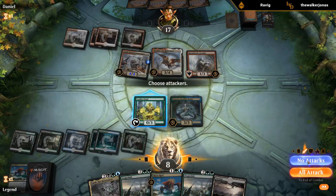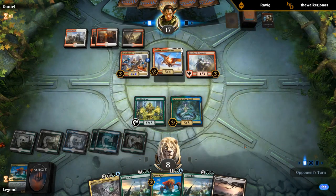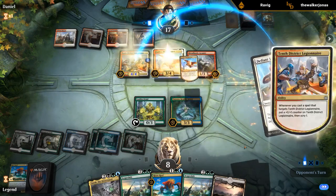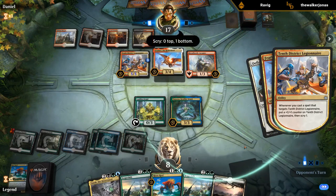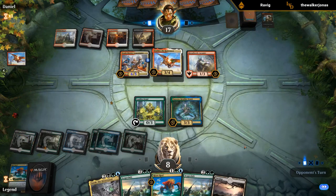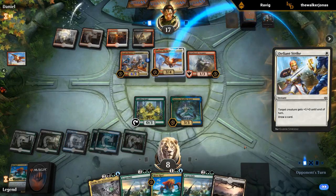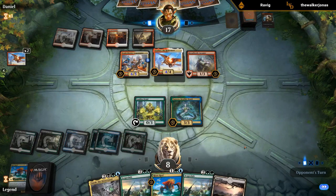Another Swamp. We could also just Scapeshift next turn and make a whole bunch of zombies, but we're not really dealing with Feather as a flyer here. Tatiova survives — we would also gain seven and draw seven cards. The plan is probably to Scapeshift next turn if we can. Leafkin Druid can chump-block the Legionnaire pretty easily.